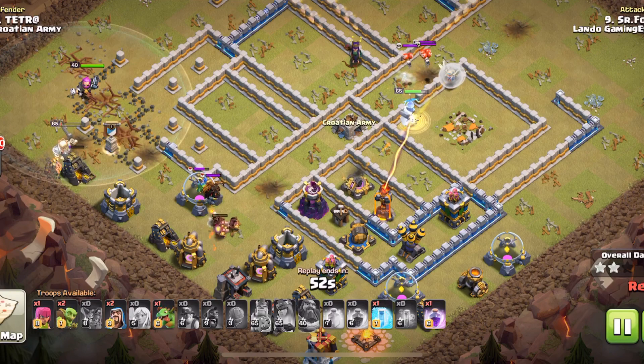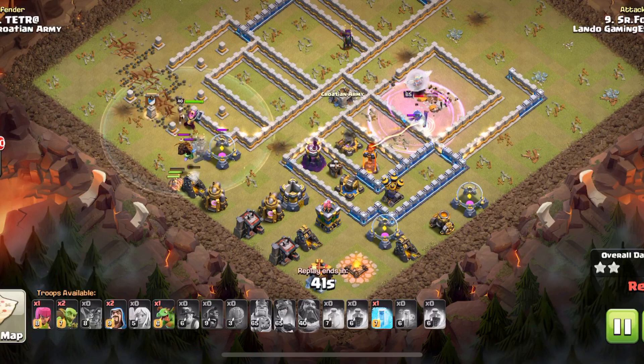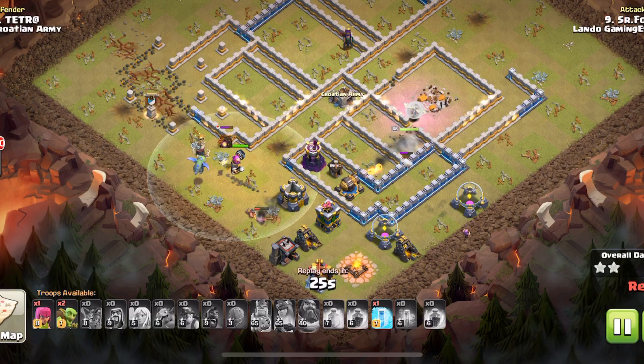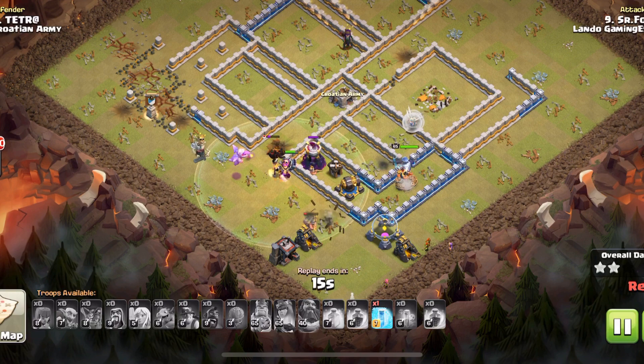He really needs that baby to go down. The hogs fizzle out — it's going to be the queen, the miners, and the king that clutch this. He drops his baby to make sure he takes down the enemy baby. He rages up the queen so she can get the X-bow and the inferno. He had a chance to mess this up at the end and made all the right choices to pull it off.